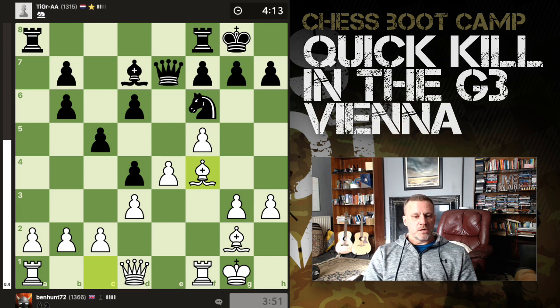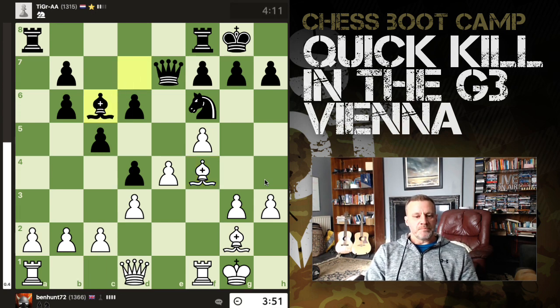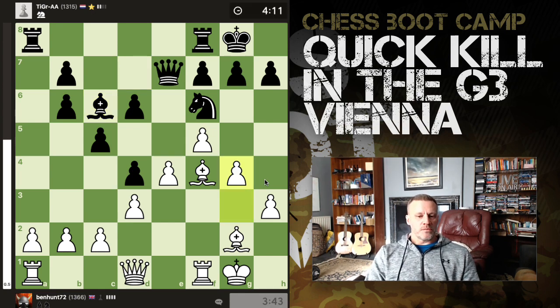The bishop comes out to d7. I feel like I need to develop my dark-squared bishop — I could have brought it to g5, but I thought it's doing a job here; it's also defending g3, which is otherwise undefended. Then the bishop moves again — not sure what he's doing there. Now g4: because this bishop's out of action and this rook's not involved yet, let's use these pawns as an attacking force.